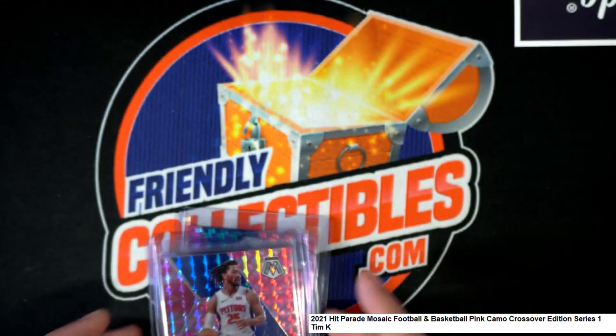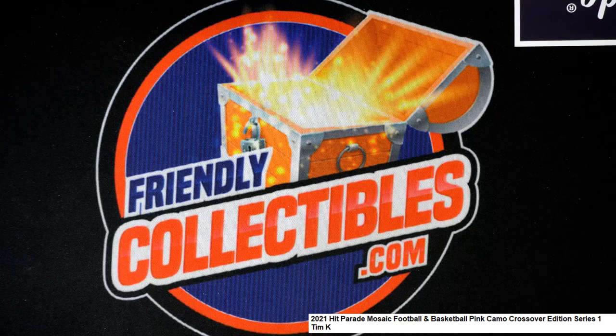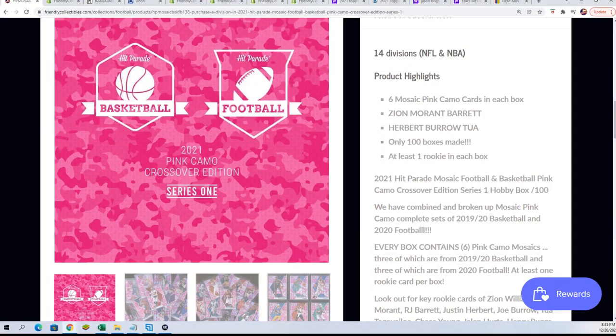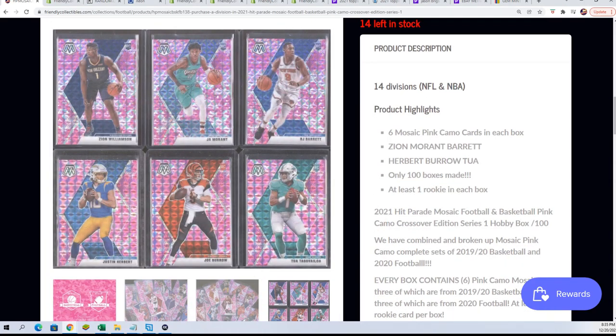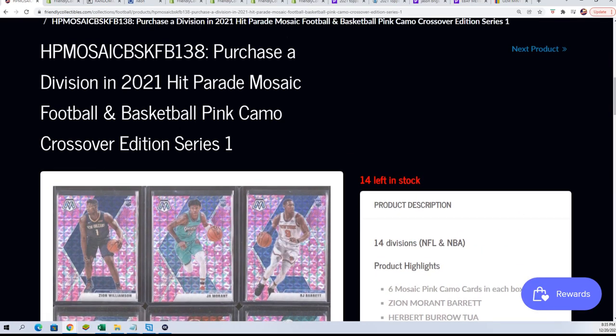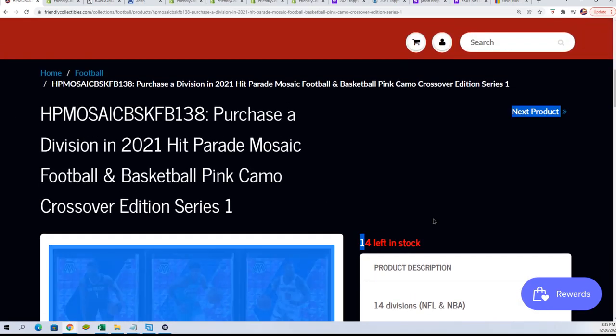It's very unusual — that's the only box I've seen without a rookie. It does say at least one rookie per box, so that's what we look for when we're breaking these open: big rookies. We do have more of these available right here. You can get these spots and hit something big in Mosaic football, basketball, Pink Camo.